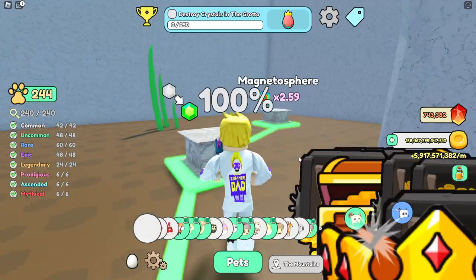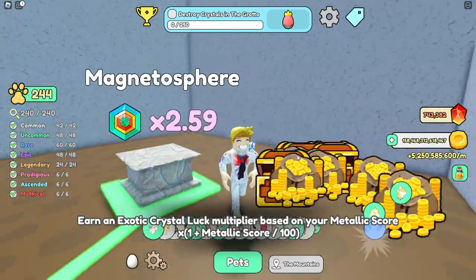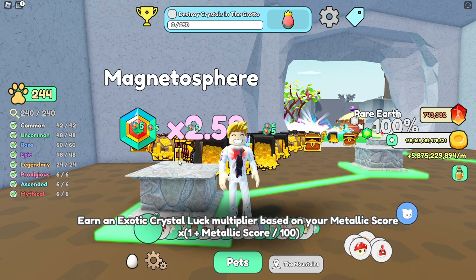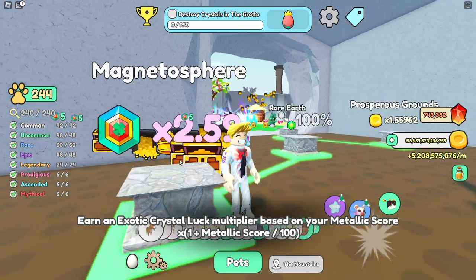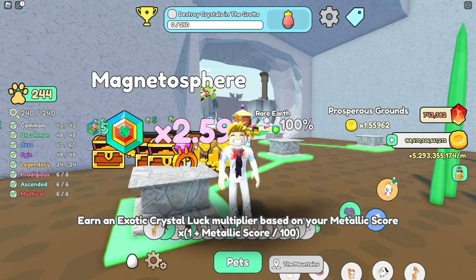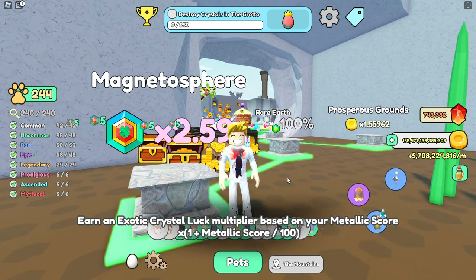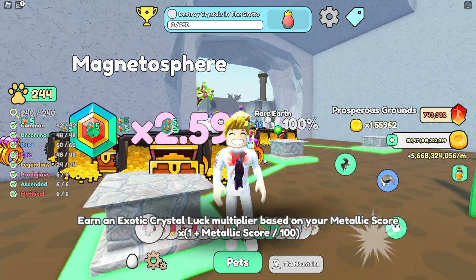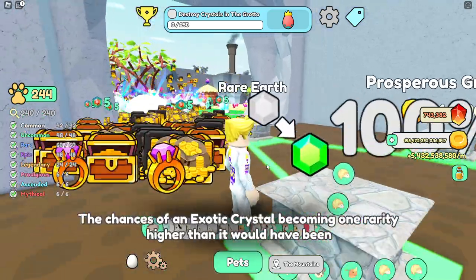Now we have explained Rare Earth and the rarity improvement upgrade, and also Magnetosphere. Magnetosphere is the one we used in the calculation — it basically gives a bigger chance of spawning an exotic crystal for every metallic pet you have. As you can see, I have 159 metallic pets, and we can see that in here — I have 195 and that is added here. This is 1.00 if you don't have any metallic pets, so there is no point unlocking this. It costs around 1000 stones, so don't unlock Magnetosphere before you have metallic pets. This helps you get even more exotic score.